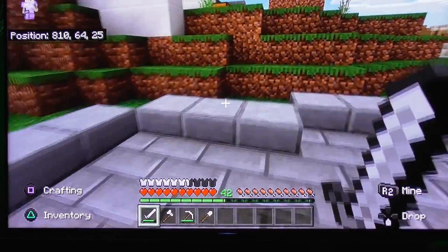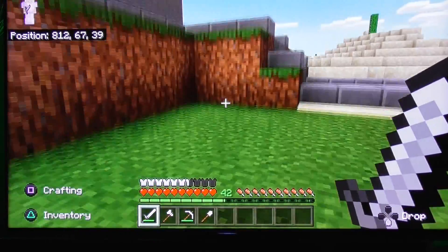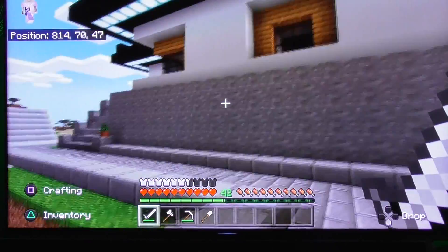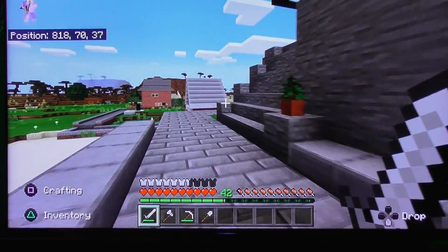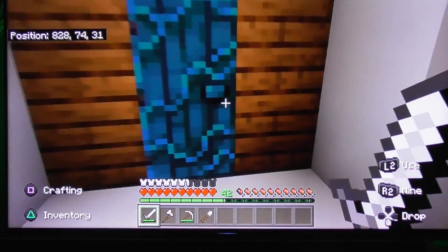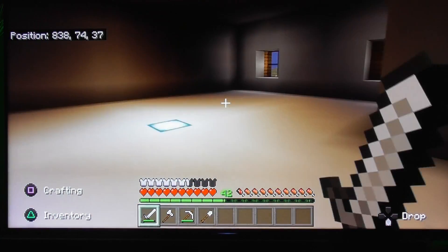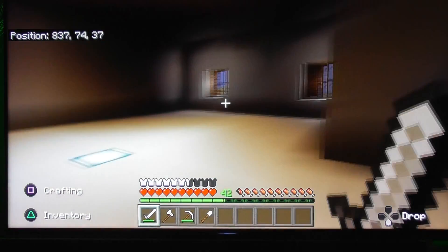I'll show you my dad's house like I said I would. I showed you my subway system in my last video so I don't really need to show you that now. His front entrance is over here — I think this is his entrance. I have actually never been in his house before.